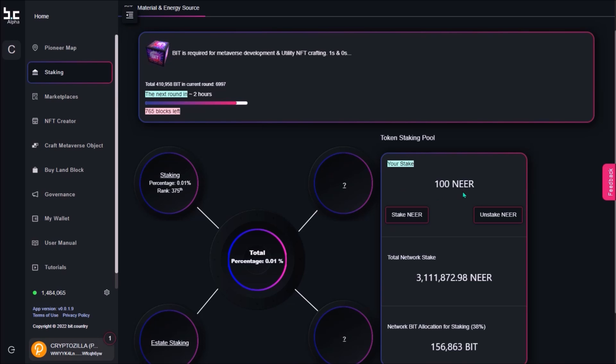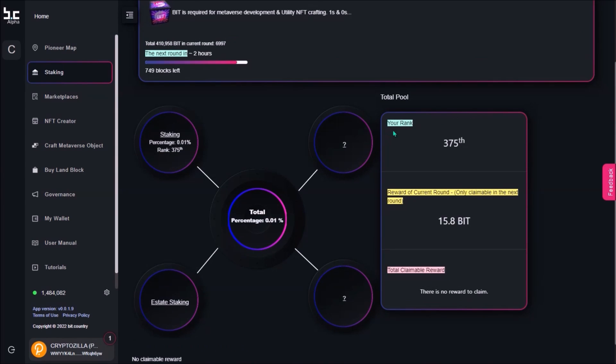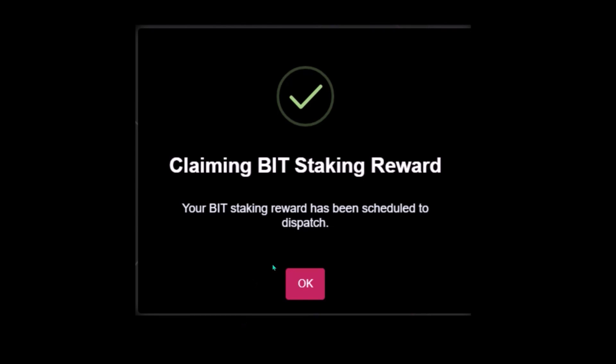After you have staked, you will see your staked NIR balance here. I'm currently staking 100 NIR. Here you can unstake — you will need to wait till the end of the current round to redeem your staked NIR. After clicking on total percentage, you will see your ranking in the staking pool. Here is the BID reward that you are receiving for the current round. This BID will be claimable in the next round, and here is your current total claimable BID.